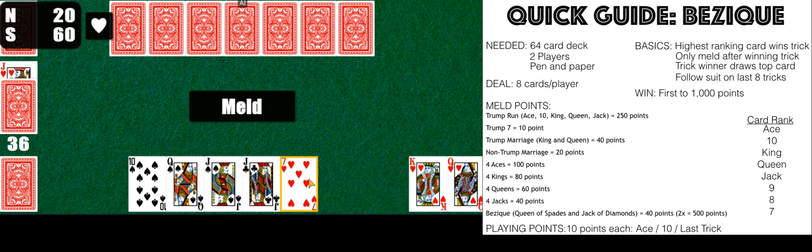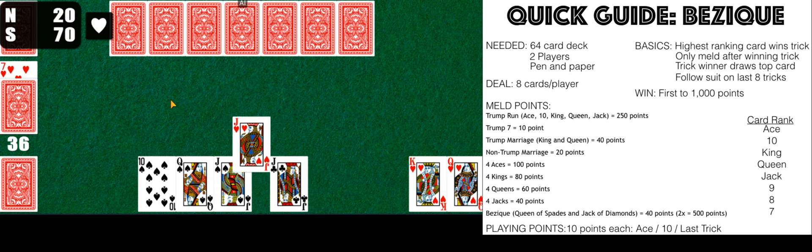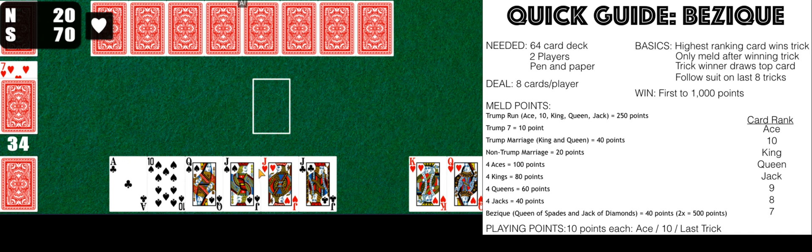This is a rare rule: if you have the seven of trump, you can switch it with the flipped-up card from the deck, because the flipped-up card represents the trump card. If you have the seven of trump — the lowest-ranking trump — as an advantage you are allowed to switch it with the flipped-up trump card if you want. We'll meld it and switch it. You also get 10 points for doing so — 10 points for melding and switching the seven of trump with the trump card flipped up from the deck.